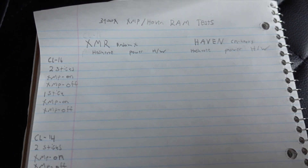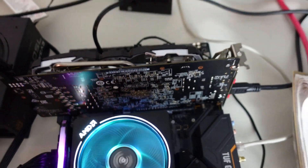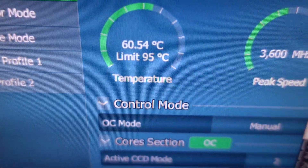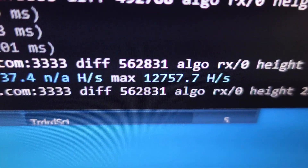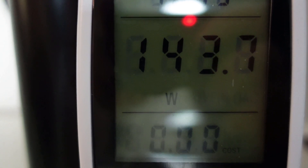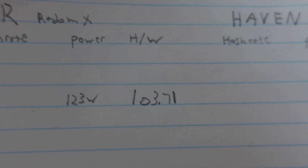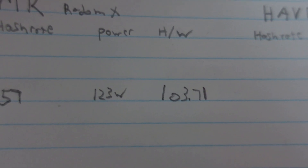Test one: two sticks of CL16 RAM with XMP profile at 3,200 MHz on. Our GPU is idle using about 20 watts, which we subtract from total power. We're running at 60.6 degrees and hashing at 12,757 hashes. Power consumption is about 143 watts total, so 123 watts for the CPU. That works out to 12,757 hashes at 123 watts — 103.71 hashes per watt.